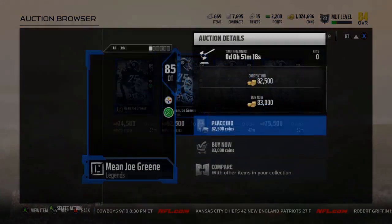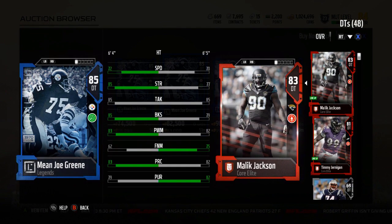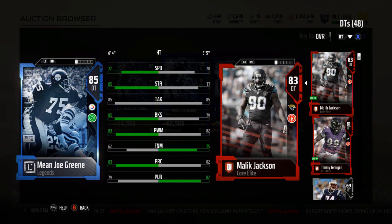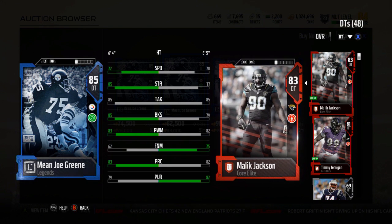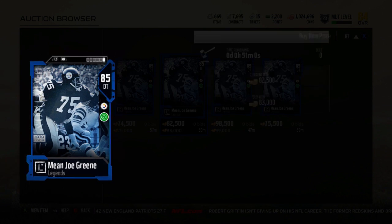The 85 is currently going for 75,000. Has 72 speed, so quite a boost. 85 strength, tackle, and block shed — all of those went up 3. Speed went up 7. 83 power move, 62 finesse, 83 play recognition, and 79 pursuit. So we're getting into the realm of pretty good cards.